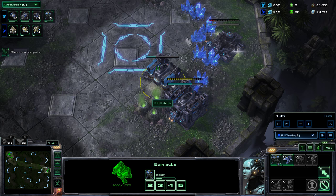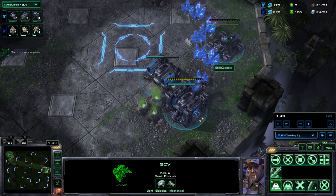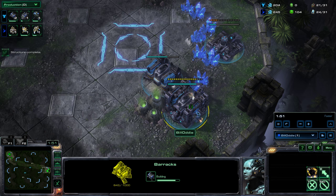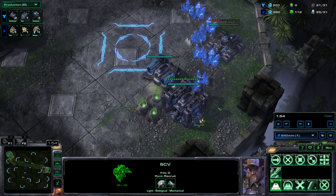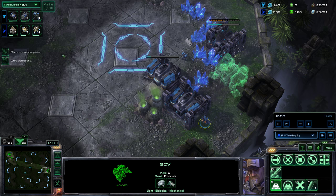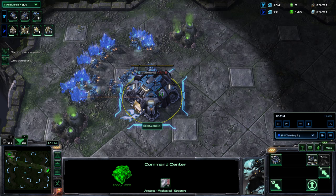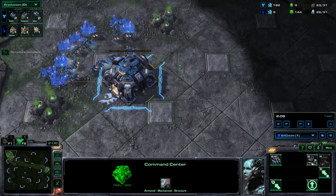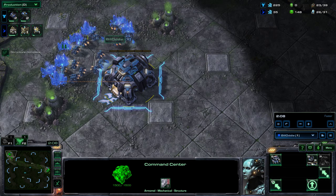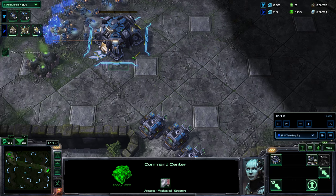Once this SCV has finished building the barracks, I start building a marine straight away and get the SCV to build a second barracks. I'll then do the same thing with the other one, building four barracks on the other side of the map in total. As you can see from the production tab, I've stopped SCV production — the time to stop that is essentially once your minerals are saturated. We're not going to bother with any gas; we're hoping to end this game.